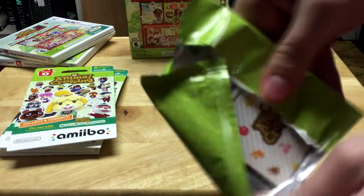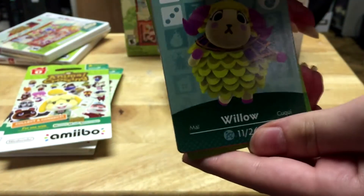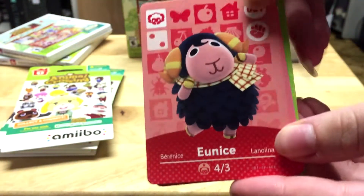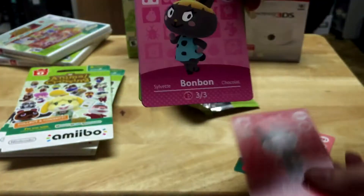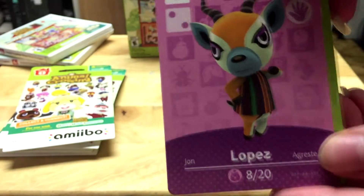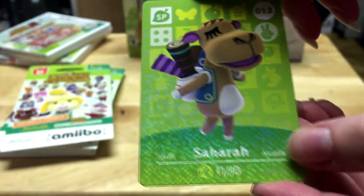Hopefully we get something good — and that's what they look like on the back. Our first character is Willow, who is the sheep, then we have Eunice the sheep, Punchy the cat — definitely a fan favorite — BonBon the bunny, she's super cute, Lopez the deer (I actually designed his house in episode 2), and Sahara the camel — she's a duplicate, unfortunately. Maybe I'll be able to trade her.